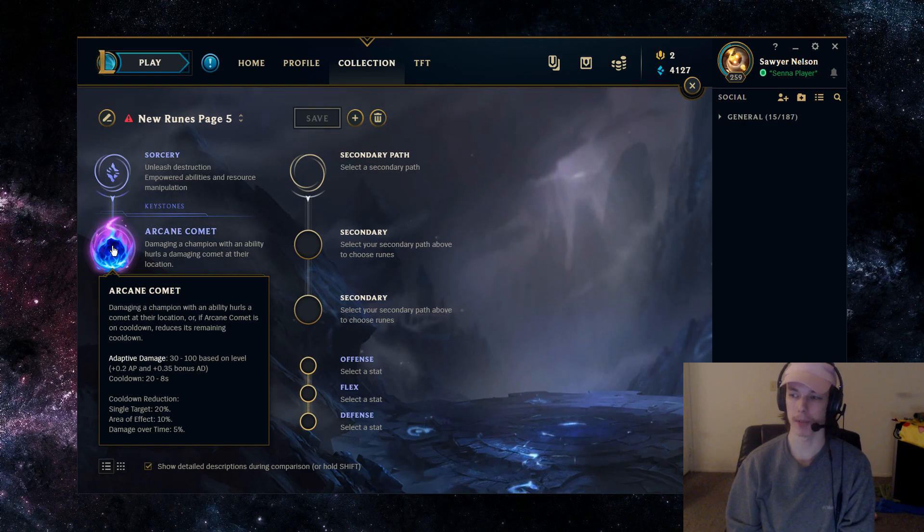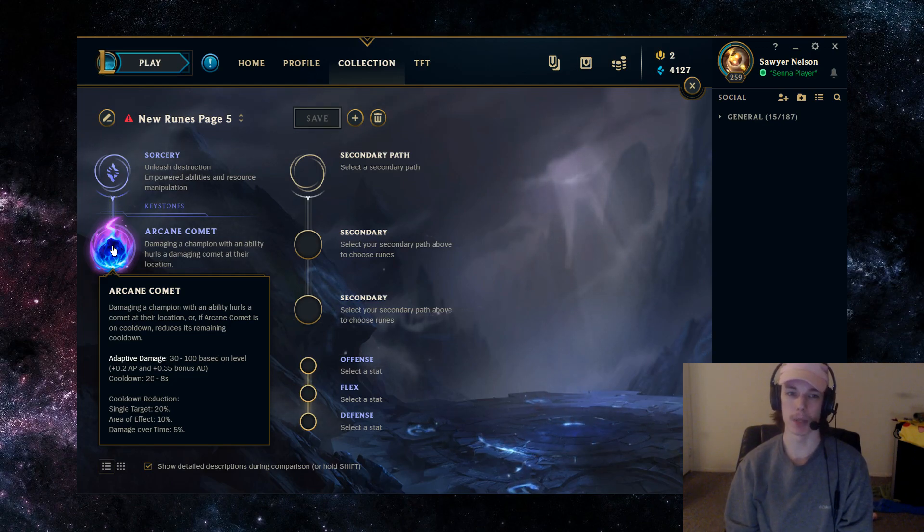In the laning phase, you're primarily poking with your Q, and your W is kind of a luxury. But if you keep track of your Arcane Comet proc, then every time you've built up the cooldown again by landing your Qs, or if you've just naturally waited, you can use your W. And if you land the W, the slow guarantees that the Arcane Comet is going to hit the enemy.